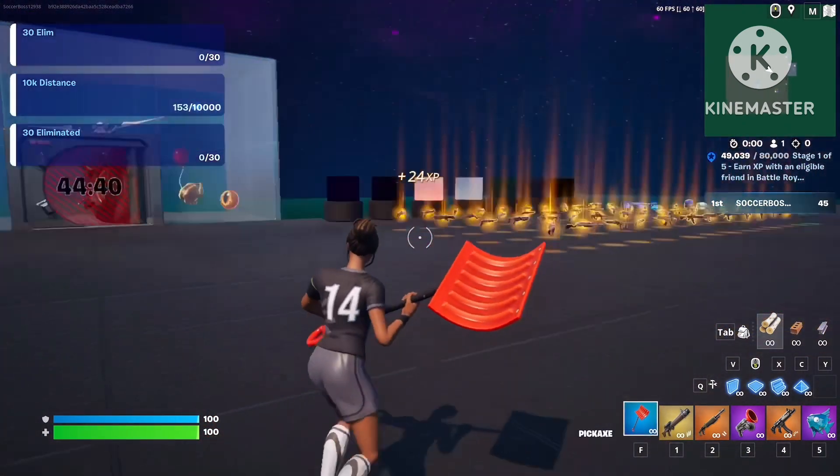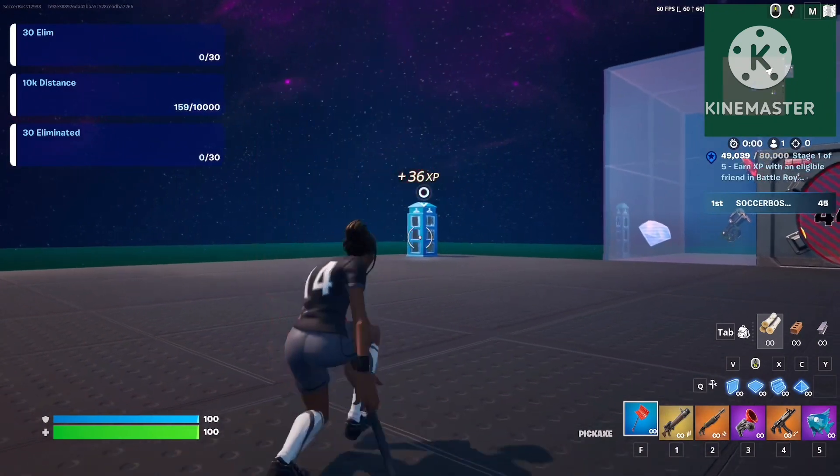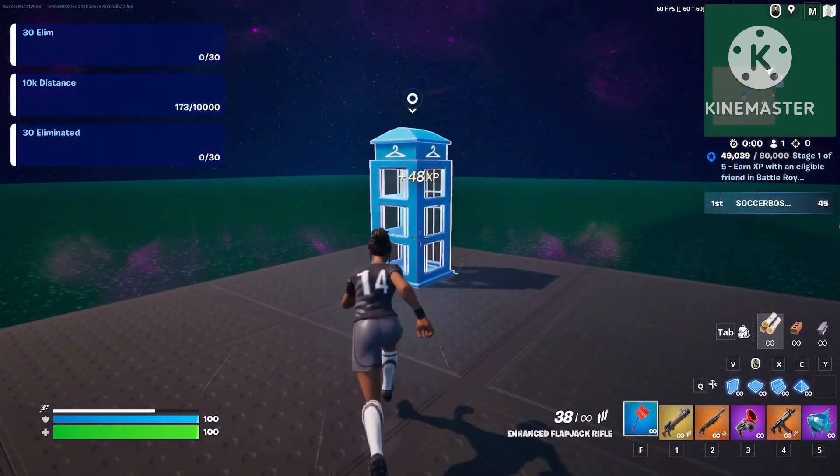After you get that, you should be getting some XP. Now if you go on the left side of the big vault, there's a changing boot walk on top of that, and crouching gets you more XP.